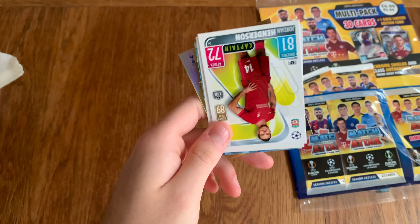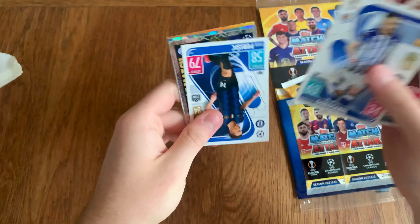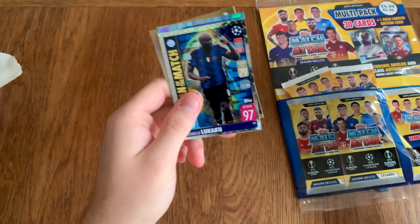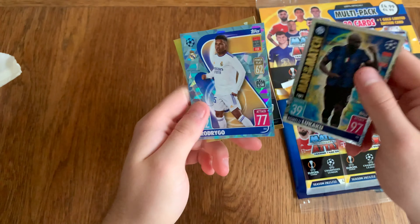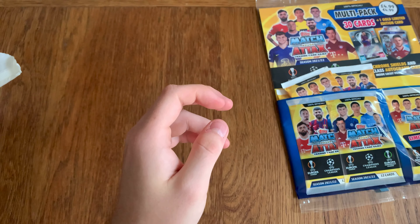And the limited edition packet — check this out. Another crystal card, that's good. Man of the Match cackie. Crystal card Rodrigo. And Lamella limited edition. So that's the first multi-pack — let's check the second one out.